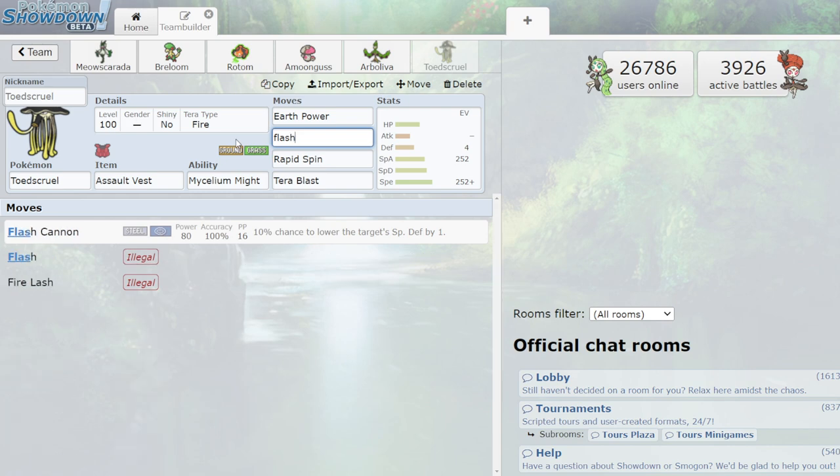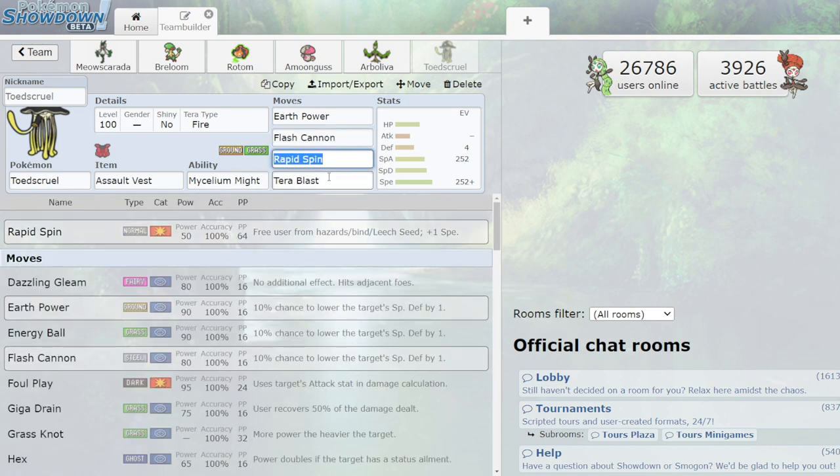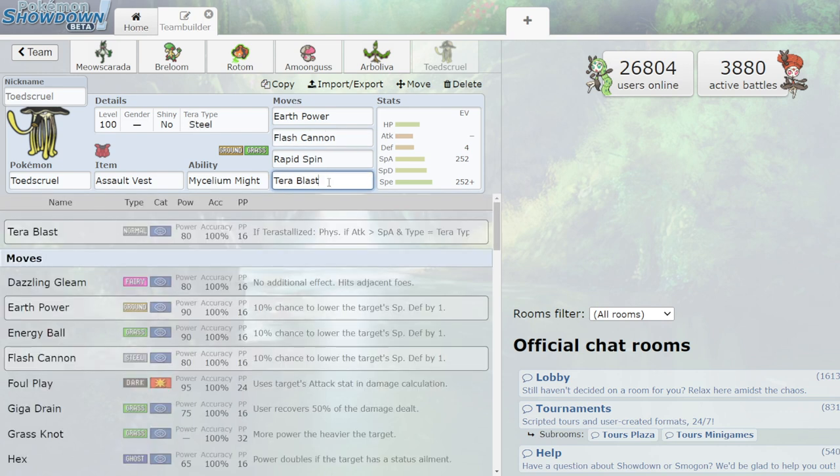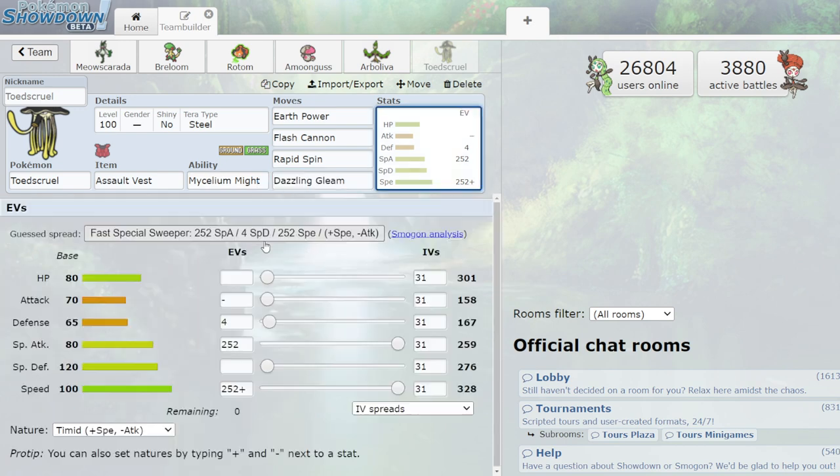Tera Type Fire handles ice types, which could be a problem. You could also do Tera Type Steel — keep the STAB bonus on Flash Cannon and keep Dazzling Gleam too. With Tera Types you can spend hours going through every type and finding good applications on each set. Toedscruel has good stats — essentially Tentacruel stats — but the ability is a problem, so you need to go offensive with it.